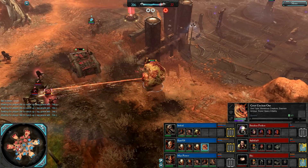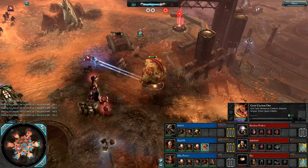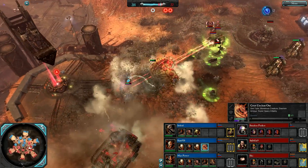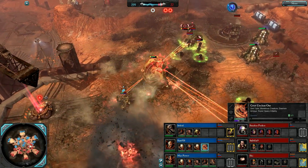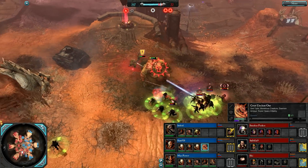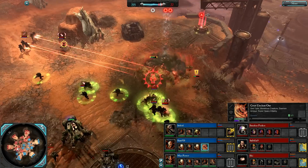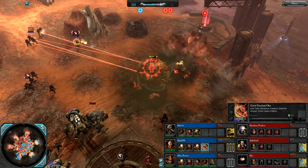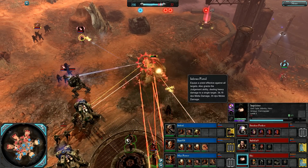There's a big cloud of flies — AOE damage over time. Chimera goes down. Manticore Strike, and Judgment on the Great Unclean One — that's the ability of the Inferno Pistol. You mark a target for about 20 seconds and then you can judge the target doing huge damage.